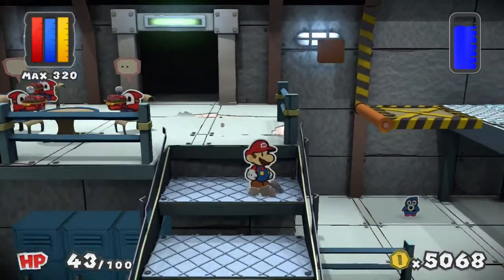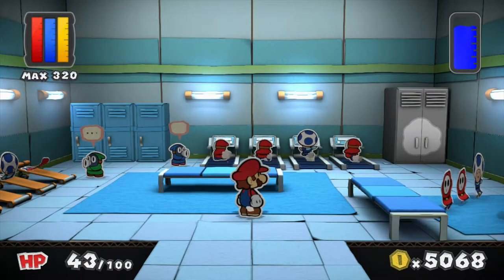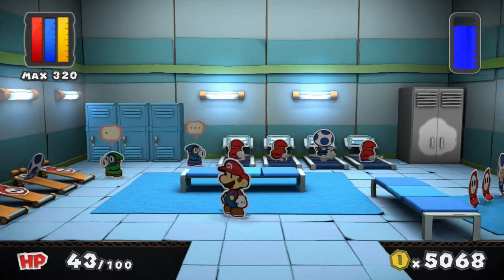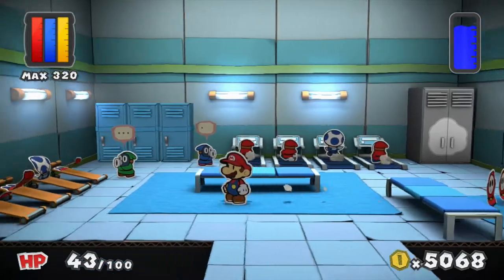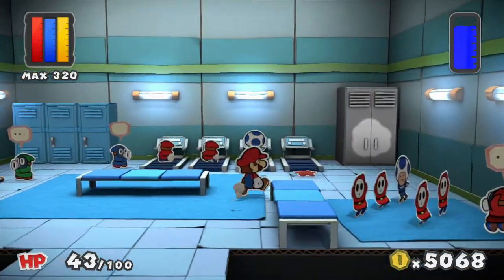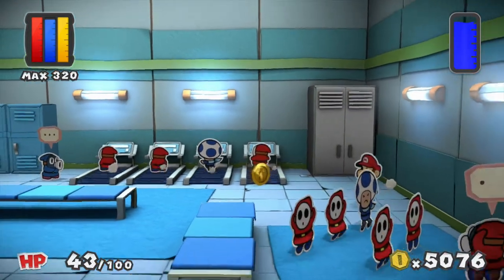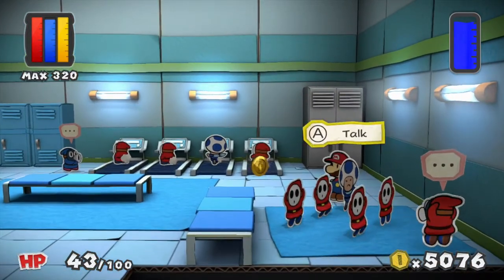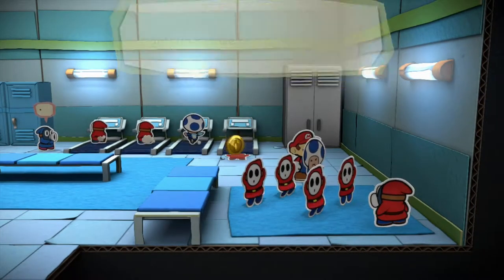Don't worry, we will explore more of this room — there is another exit. But this room is so much better. We have an exercise room! A gym room! Why are the Toads working out with the Shy Guys? Why would you do this?